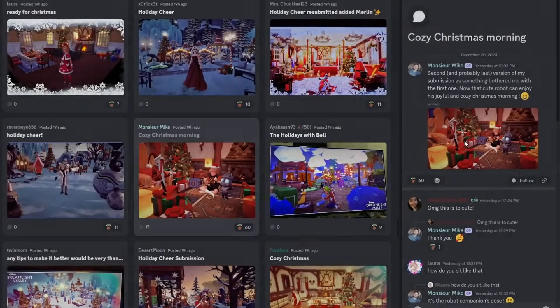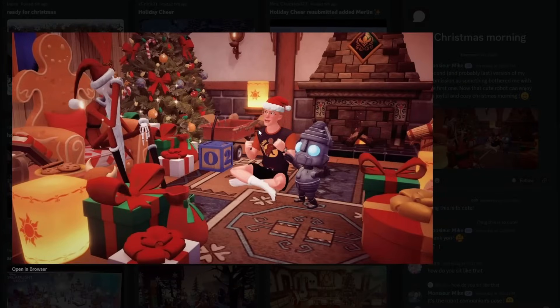We got Mike here. They said this is their second and probably last version of their submission because something bothered them with the first one. Now the cute robot can enjoy a joyful and cozy Christmas morning. It's like their character is a kid during Christmas waiting to get presents. Look at Jack — the way he sits down is just so cool. They have all the presents, and their outfit is incredible — it's like a little kid's shirt, with little socks and a toy robot. This has got to be top 10. They even included cookies right here. Mike, you better not get robbed again this week or we're going to riot. There's no way you get robbed on this one.